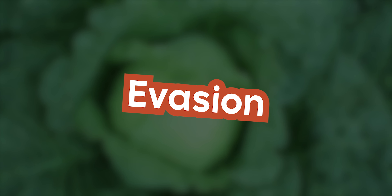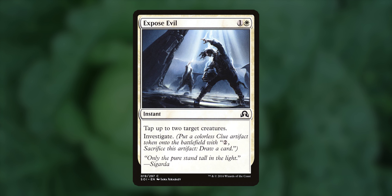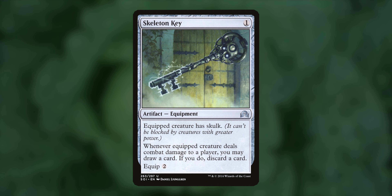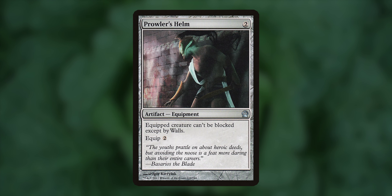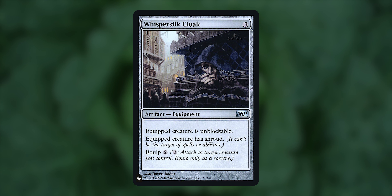Evasion. Momo has to deal combat damage to a player in order to activate, so here are some ways to make dealing that damage easier. Expose Evil helps get around a couple of things by tapping them, as well as creating a clue token — the more tokens we make, the better. Skeleton Key: Momo is only a 1/1, so not being able to block it with bigger creatures is amazing. Plus, when Skeleton Key is attached, we'll draw a card and then discard a card — card advantage is great in a white deck. Prowler's Helm: can't be blocked except by walls, basically unblockable. And Whisper Silk Cloak makes Momo completely unblockable, so that combat damage is just going to be super easy to deal.